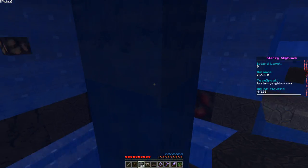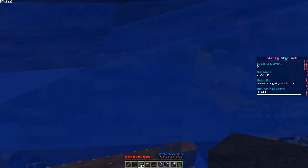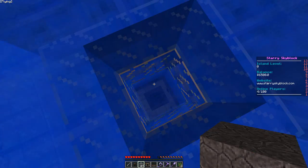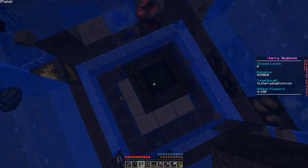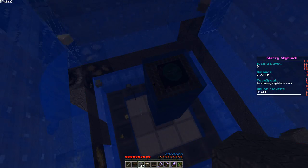You get an end portal — you can buy the end portal from the shop and stuff like that. You can also win it from crates, though there's only a slight chance of winning it from crates.